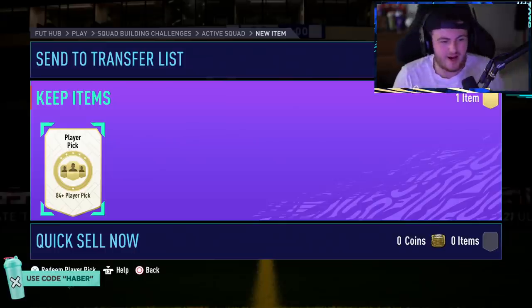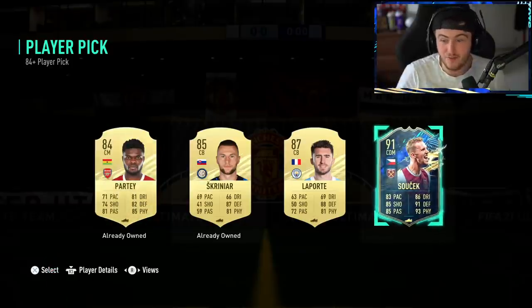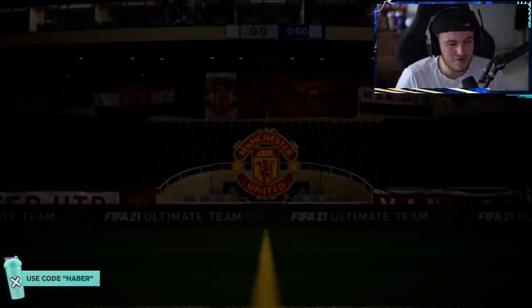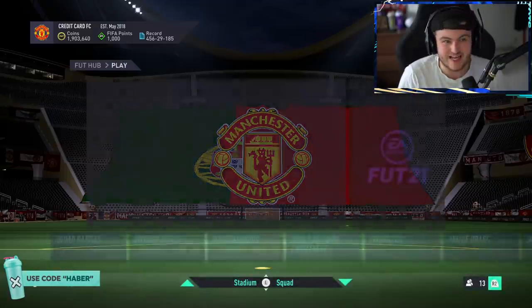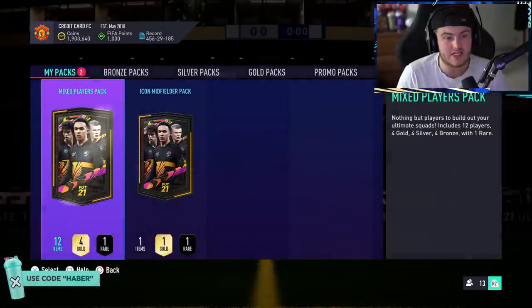We're going to open the player pick first, and then we're going to open up our midfielder icon. Player pick is going to be Totz Sushek. I've done pretty well there — I'll take that. Totz Sushek out of our 84-plus player pick, not too shabby. I don't already have him either, so I'll take that. That is a big win in my opinion.